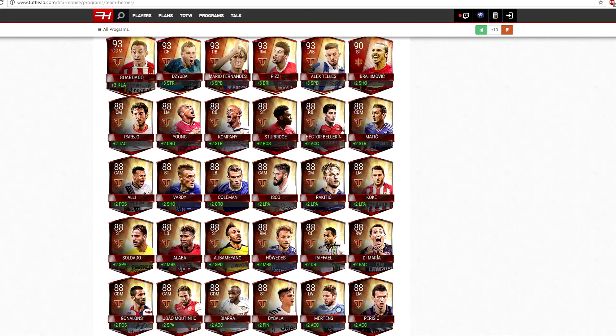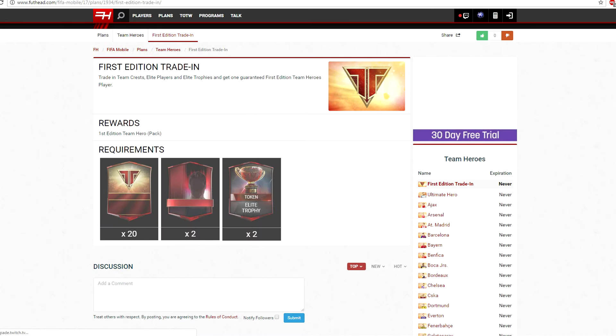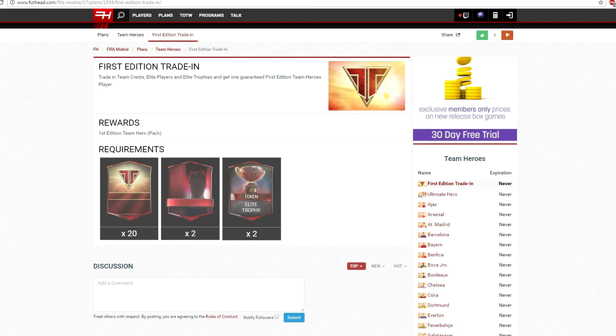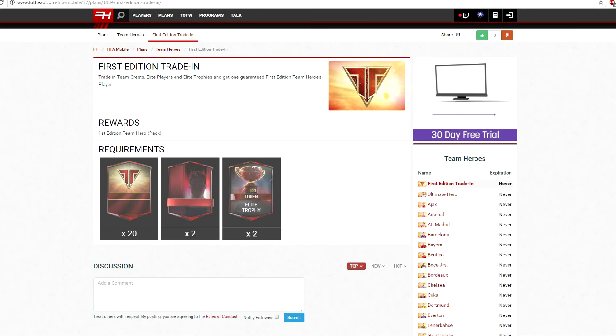Now these Ultime Heroes still count, and I'll show you why right now in the plans. So these are the plans that also released on Foothead. First is the First Edition Team Hero trading. To get one of the First Edition Team Hero players — these 88-rated ones — you're going to put in 20 crests, 2 elites, and 2 elite trophies. I'm not sure if they're going to be tradable or not, but I'm guessing they are.